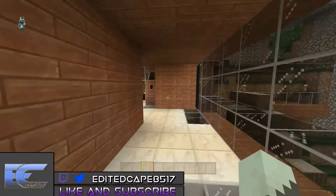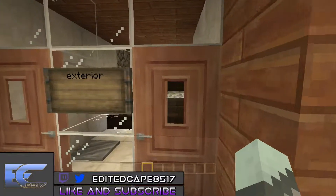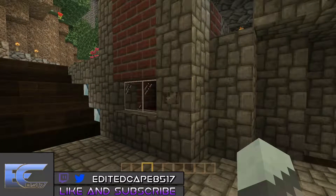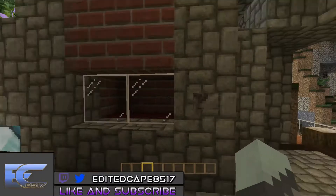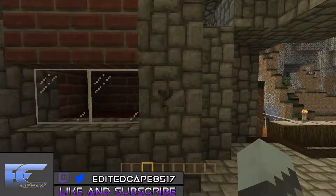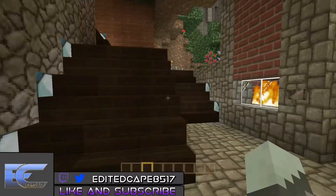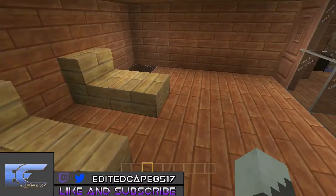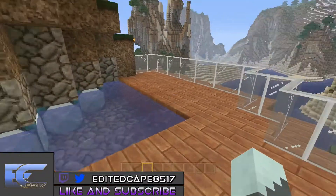Now we're going to go to the exterior. This is where you'll find the pool, the fireplace, the airport, the farm, and stuff like that. This is the fire pit — you press a button and it turns on, really cool. Over here you'll find the indoor tanning area, the kiddie pool, and the balcony.